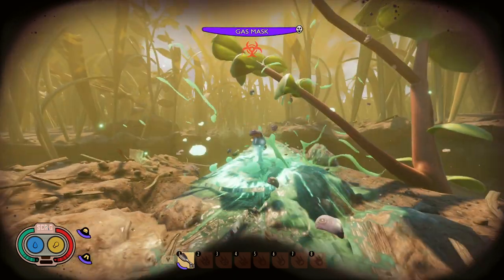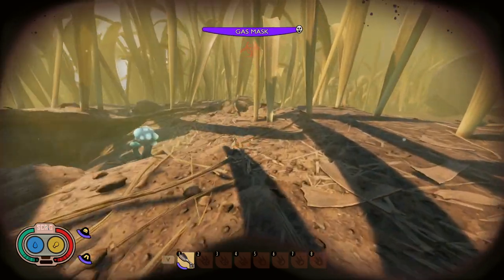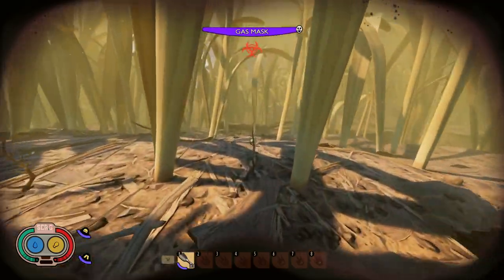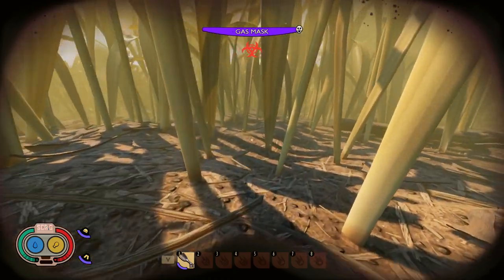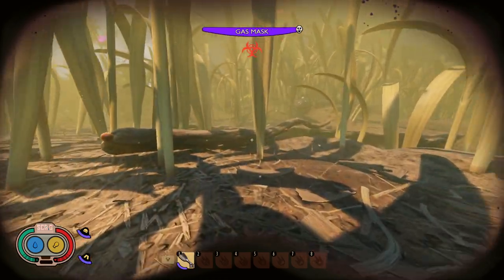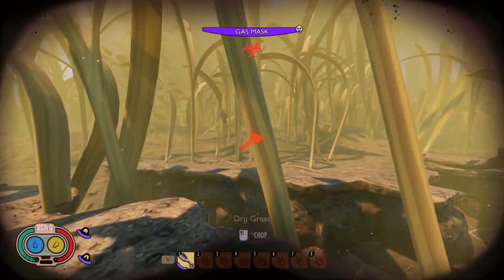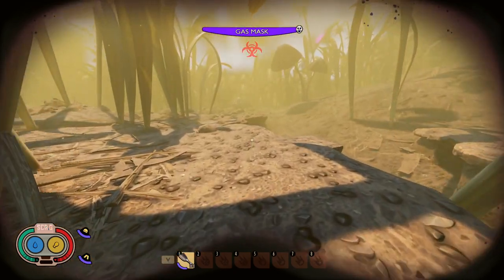The haze area in the backyard in Grounded is one of the most dangerous places. It was made even more treacherous with the hot and hazy update. Now, in addition to infected mites and infected weevils, there are infected gnats, infected larvae, and infected ladybugs. There are also strange spores which explode if you get too close. All in all, the haze area might be the most hazardous place to visit.